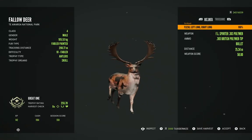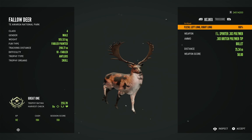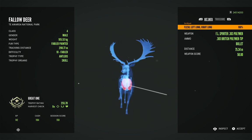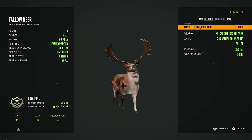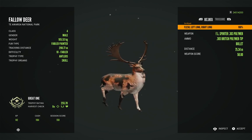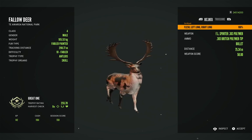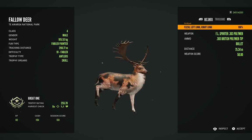Great one fallow — taxidermized. Fabled painted saw blade rack, saw him at 75 meters with a perfect double lung shot. 255.7. That is really really really cool. We're gonna have to go put him in the lodge — that is just a really really cool deer.